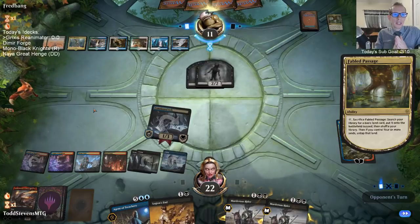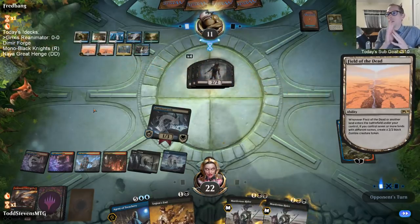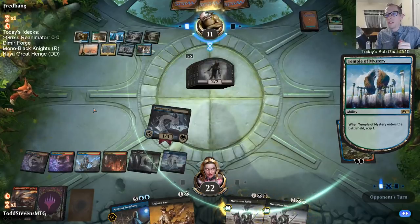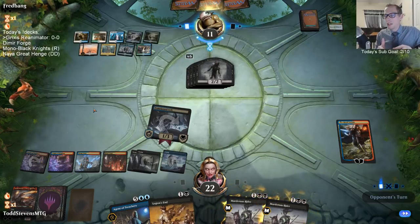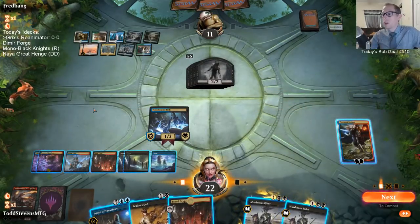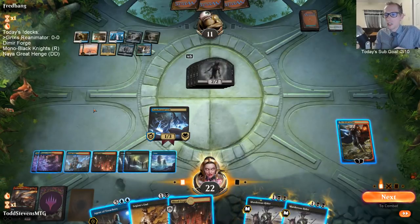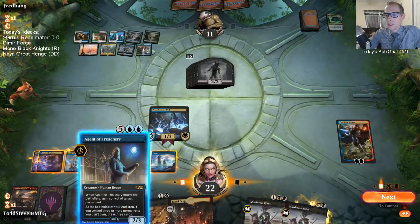Question from chat: how do you build mana bases for tricolor decks - how many basics to fetch and how many tap lands? It kind of depends on the deck. It depends on how many of each colored mana source you need. If you have things that cost double red, double black, and double blue, that changes your thought process compared to if you're playing hard two colors and splashing a third. There's not a set rule - it all changes.